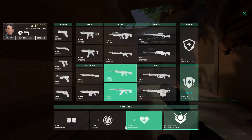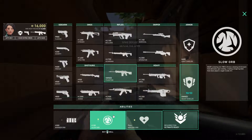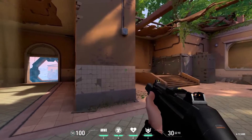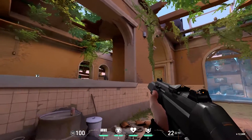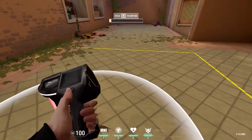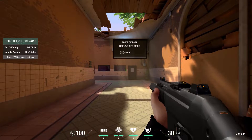Press F3 to set infinite ammo and change difficulty to medium or hard — I found medium too easy so go hard. You'll die a lot but it really helps you practice checking angles slowly and aiming for the head. Once you learn the spawn locations you'll know exactly where to check each time. This is how I got my aim noticeably better.